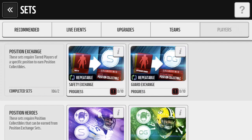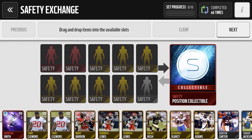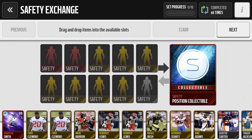If you go to the sets and go to players, there are new collections — position heroes. What you need are two elites, and as you guys already know, these elites are skyrocketing in price, like 300K to 400K. You also need three or seven gold safeties and a silver safety.